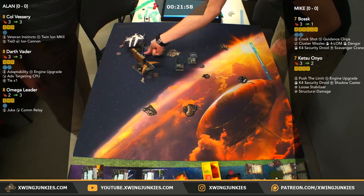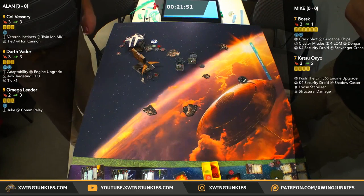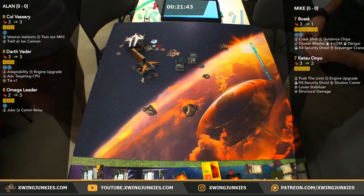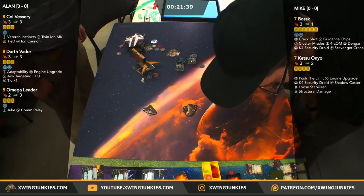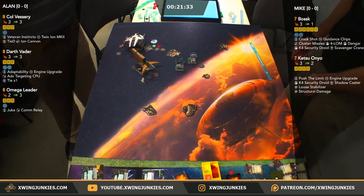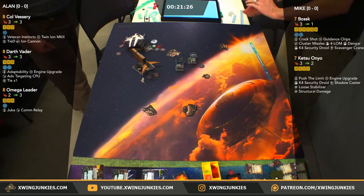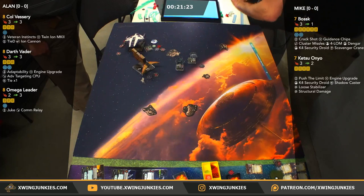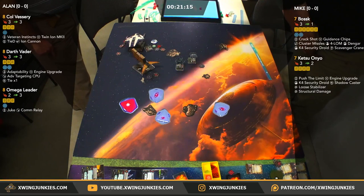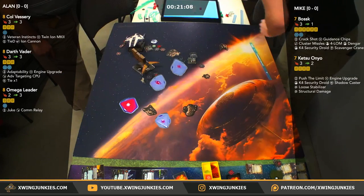Sometimes we do stream Friday as well — that generally we just talk about X-Wing and drink too many beers. Mike just looking at his list, seeing what kind of options he's got. It's range 2, so he's not going to cluster. We got a hit, a hit — he's going to Dengar two of them.